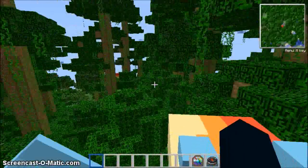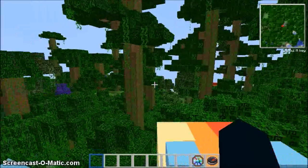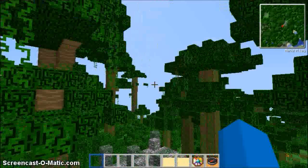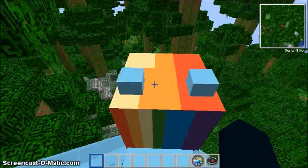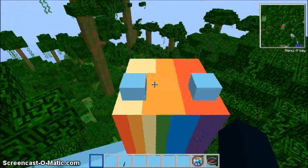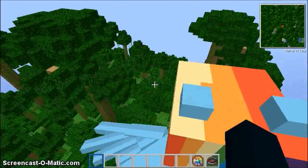Rainbow Dash has a jungle temple not too far from spawn. If you just look — there's where I spawned, and if you keep going straight, BAM! Jungle Temple. Not as bad as I thought. I saw it on the minimap but I didn't know it was a jungle temple.